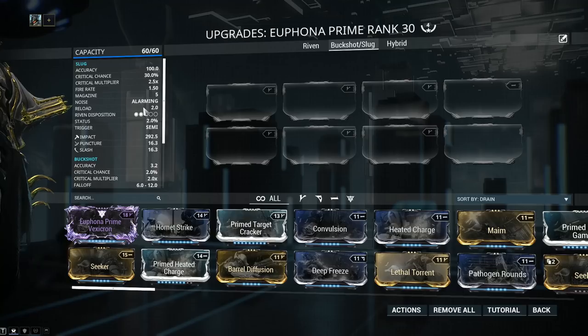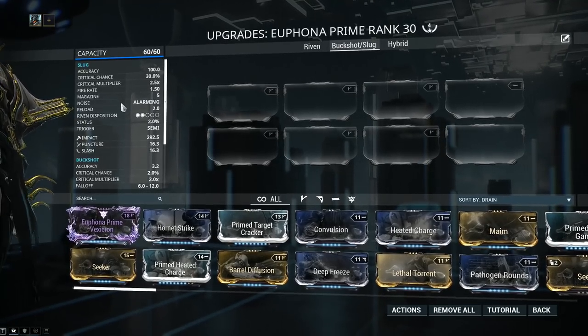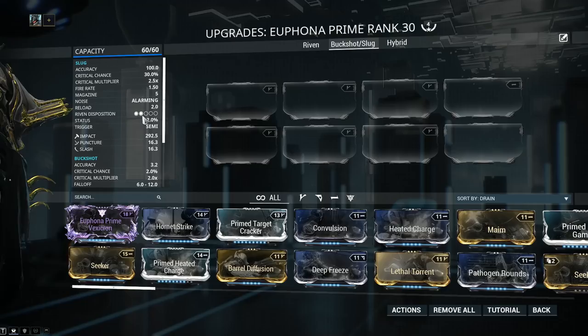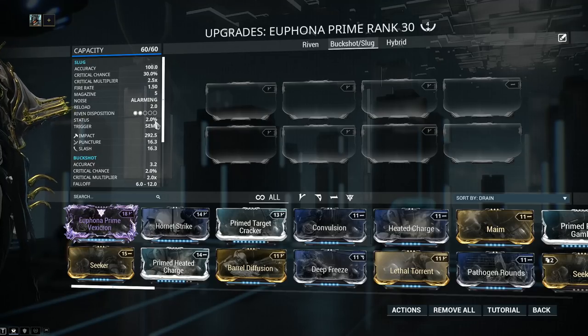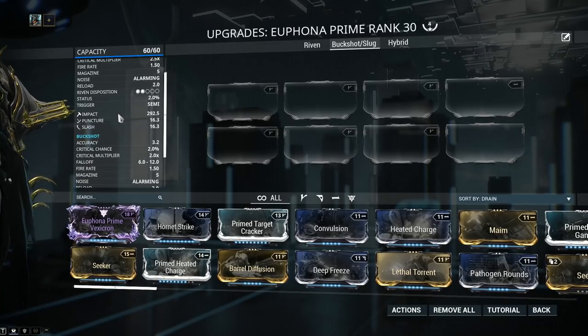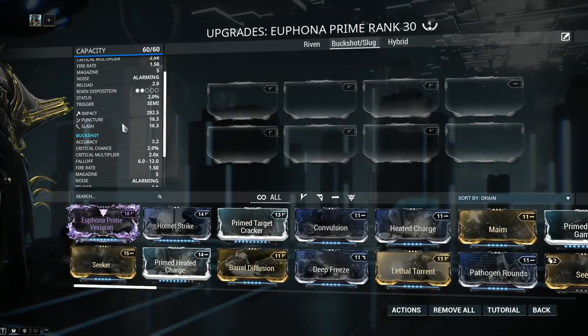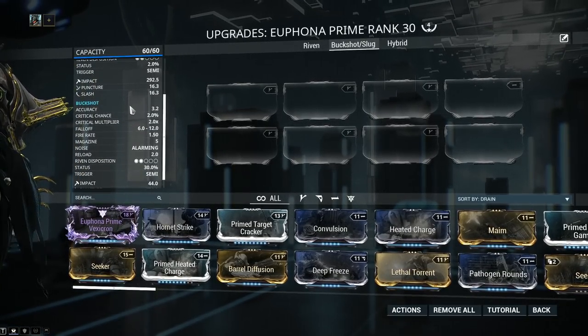Building this weapon for high fire rate would be a bad idea, because while you do get a bit of burst, you're gonna be running into that reload time way too often and maximizing your downtime — it's kind of a waste. Riven Disposition is 2 out of 5, which means that Rivens will be quite nice. The status chance is abysmal at 2.0, so there's really no need to go further into status chance. By default it deals high amounts of impact and low amounts of puncture and slash — basically this is for raw damage.